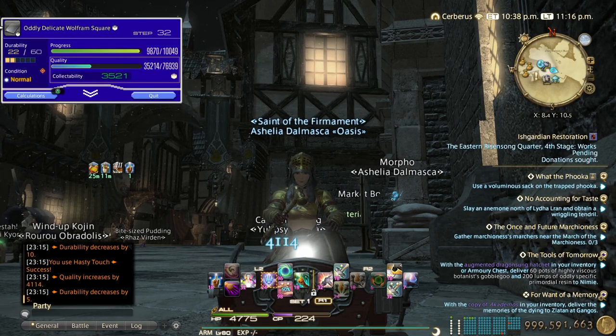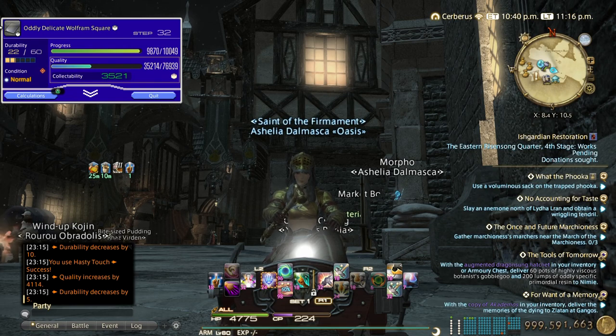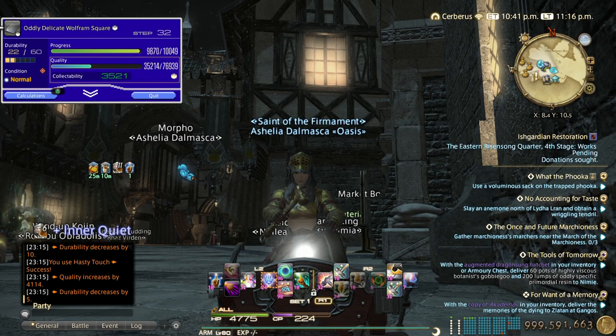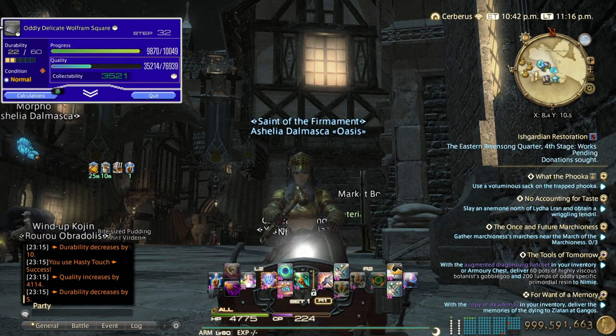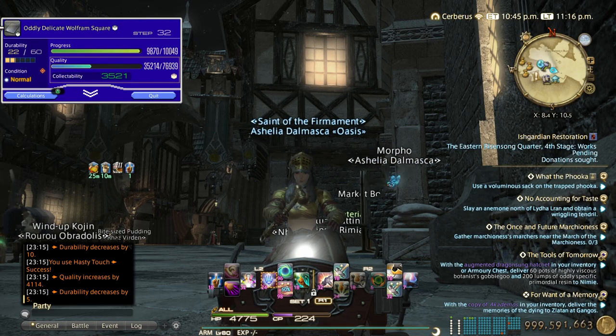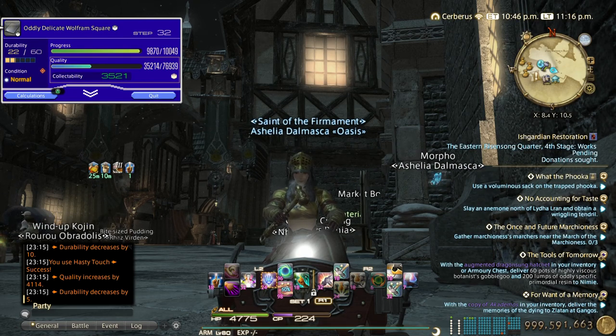With my stats I need to hit 4500 collectability before the finisher. If I hit that, then with the finisher I will hit the 6500 required for the max reward, which is three of those items. The quest requires 60 total, so if you hit the max every time you will need 20 crafts.